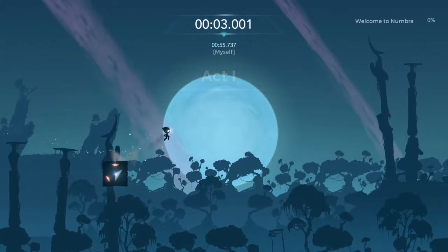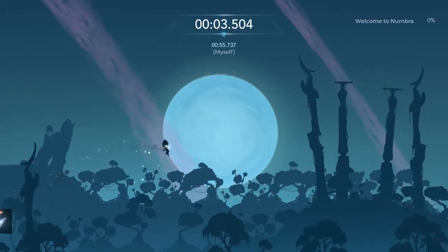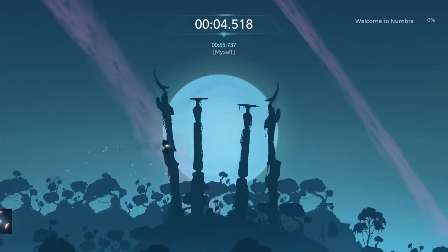One of the things here is jumping high. If you want to get up high, make sure you time where you place your block so it's right at the top of your jump.